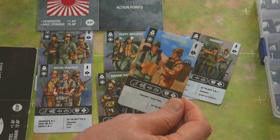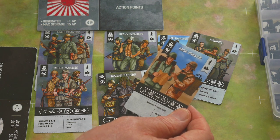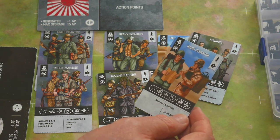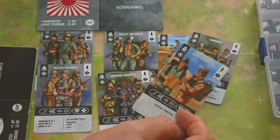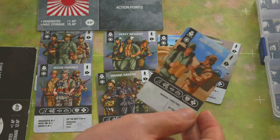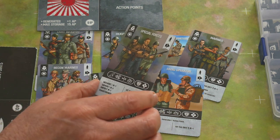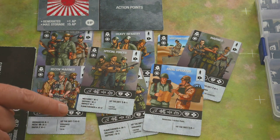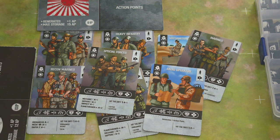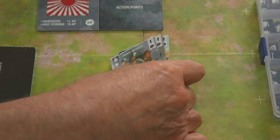The ubiquitous radio operator — one of my favorite cards. It's cheap to deploy and generates one action point each turn once on the board, so you need to look after it. There are also US special forces with upgradeable skills: mechanic, sappers, sniper, flamethrower, and so on. Great sets of infantry cards and there are tons of these in the US deck.